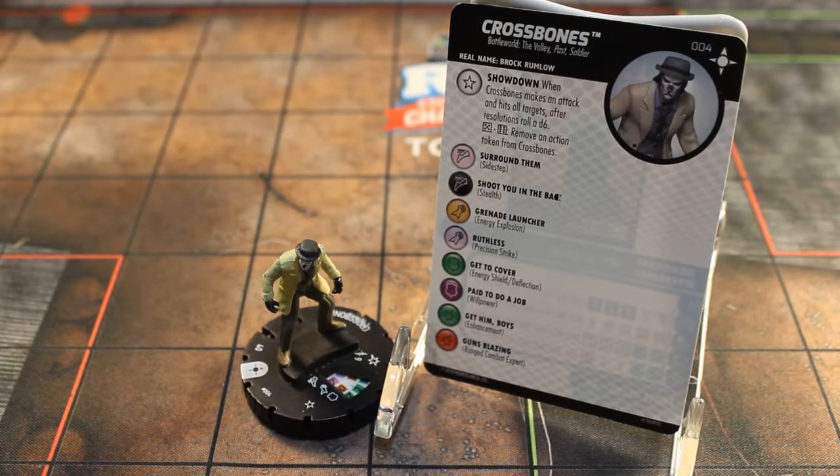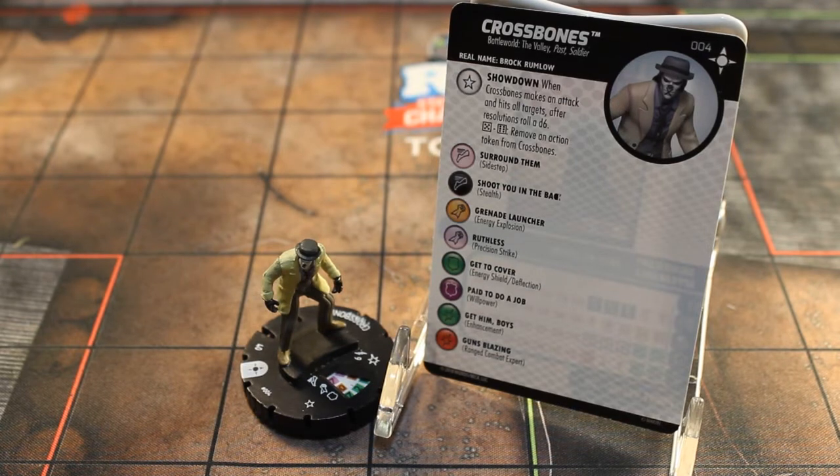Up first we have number 004 in the set, Crossbones. He has the Battleworld the Valley and Soldier keywords. He has one trait that pretty much all the characters with the Battleworld the Valley keyword have, which is Showdown: when Crossbones makes an attack and hits all targets, after resolution roll a d6 — on a five or six, remove an action token from Crossbones.